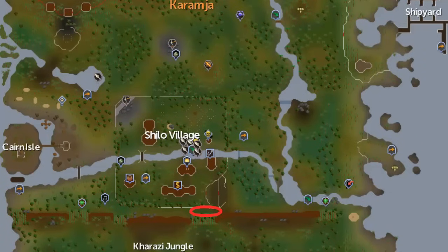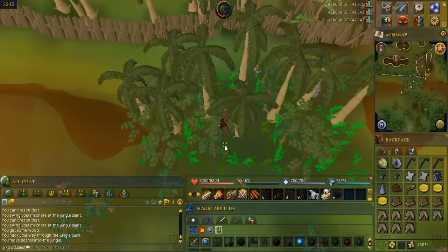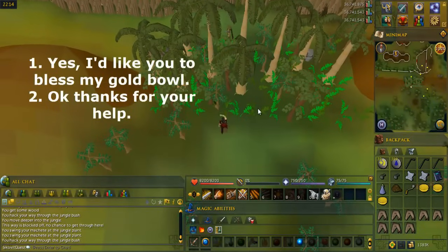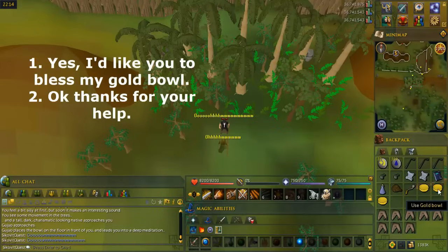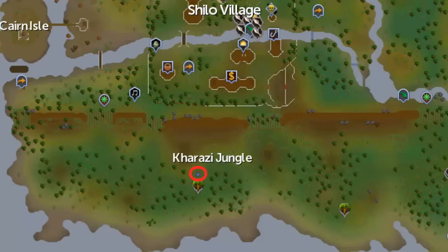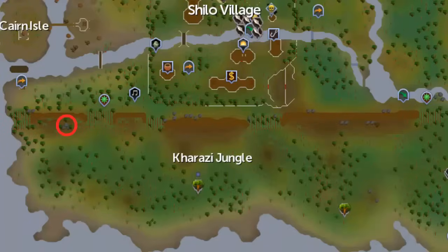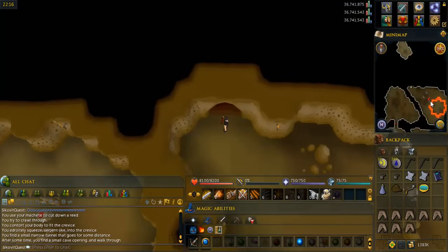Go to that small area near the entrance of Shilo Village circled on the map. Chop down the bushes and trees until you get into the open area to the south and drop the logs. Swing the bullroar and some guy should appear. Talk to him and select the options shown on screen — the point of this is to bless one of your gold bowls, but it can fail, which is why you need extras. Make sure one of them is actually called a blessed gold bowl when you're done, or else try again, and drop the extras. Go to the area in the jungle circled on the map — you should find a water pool. Right-click a tall reed and cut it to get a hollow reed, then use it on the water pool to fill the blessed bowl.